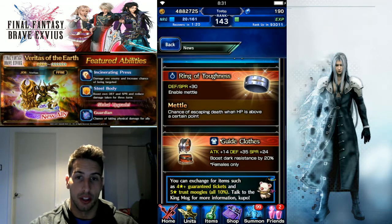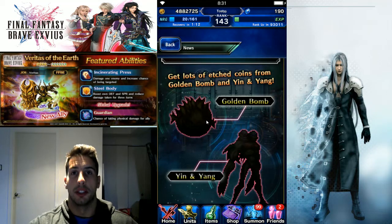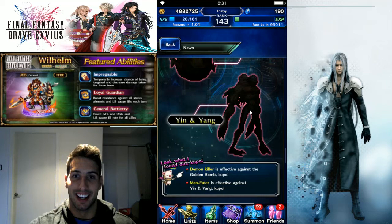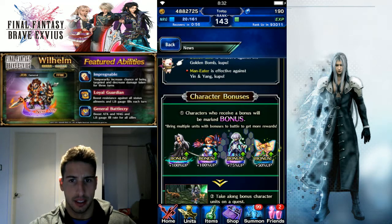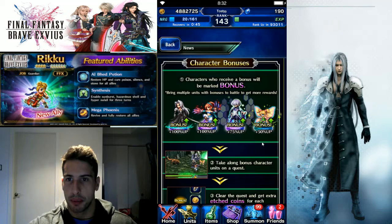Golden Bomb and Yin Yang are going to be enemies you fight to increase your bonus Edge Coins. Demon Killer is good against Golden Bomb and Man Eater is good against Yin and Yang. Kupo character bonuses: Sephiroth and Lila are 100% bonus, Shilt is 75%, and Mimi is 50% when earning Edge Coins. Nibel Lime is going to be really fun.